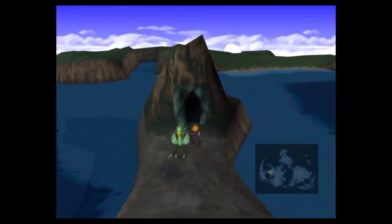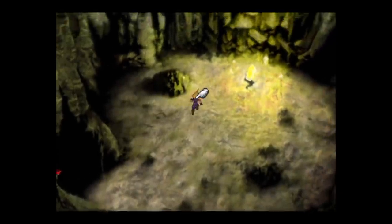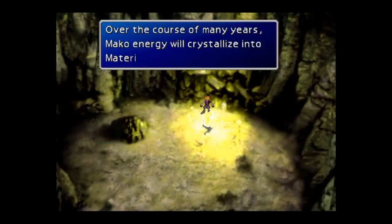Number one is Mime. Mime is a command materia — there's only one in the game. It can be found in the hidden cave near Wutai, and you need a Chocobo that can walk on water to get it, preferably a Gold Chocobo. What it does is mimic the last action used in battle, whether by enemies or allies. It cannot mimic enemy actions — so if a cactuar uses a thousand needles, it can't mimic that.